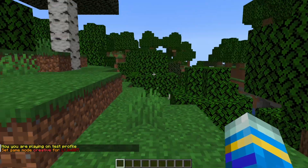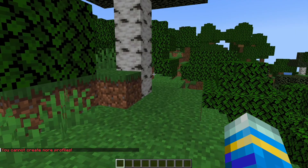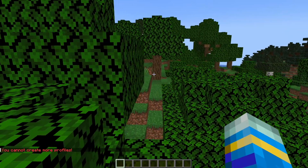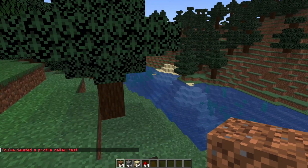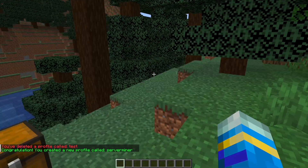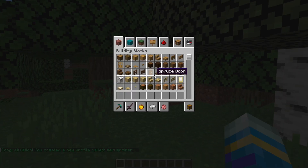If we want to create a new profile, what we need to do is /profile new and then I'm going to call this one 'serverminer'. That didn't work because we cannot create more than three as defined in the config file. So the way we get around that is by deleting one. We could delete for example 'test' — there is a confirmation GUI that pops up — and that is going to delete it. Now we can go ahead and do the new command again and that's going to create our brand new profile, and we're currently in that profile right now.